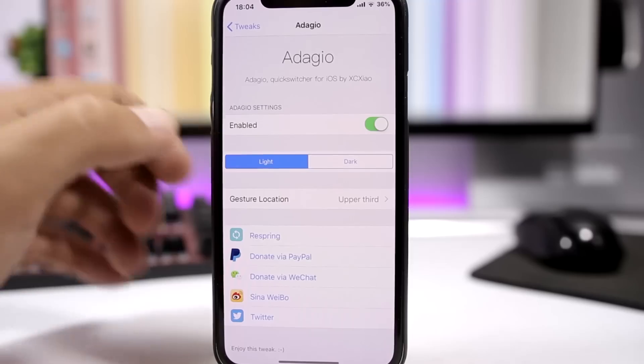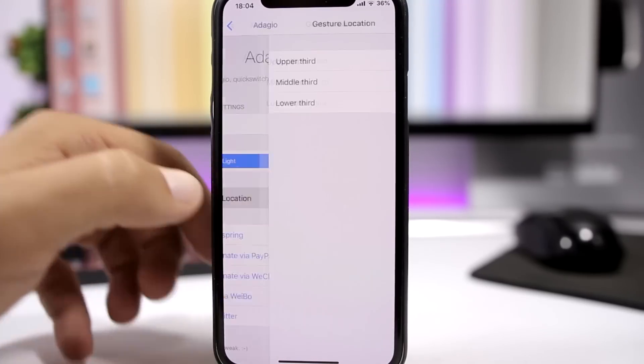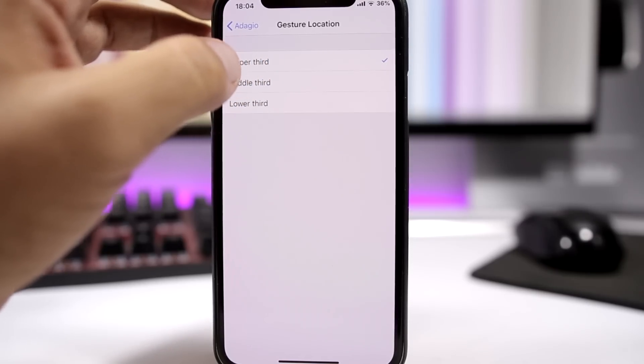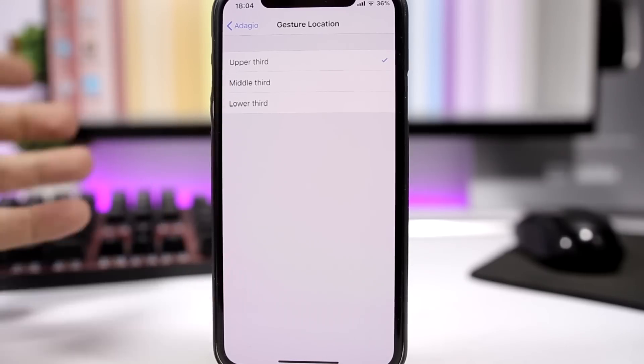Let's go to the settings of this tweak. You enable the tweak right here, you have a light and a dark theme, and here you have gesture location. You need to swipe to invoke the switcher, but you can choose here which part of the screen you have to swipe from.